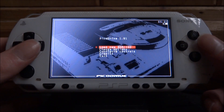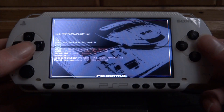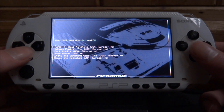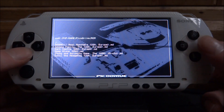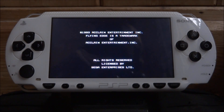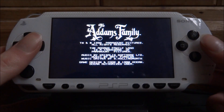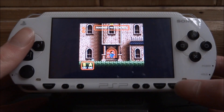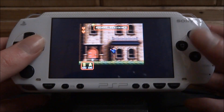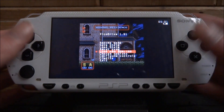Press X to go back. For controls and credits, just press circle. Then press circle on Load ROM or ISO, head over to the ROM folder, press circle on that, and you can find all your games in there. Let's go with Adams Family — press circle to launch it. It runs at 60 FPS and loads up like a normal game at full speed.